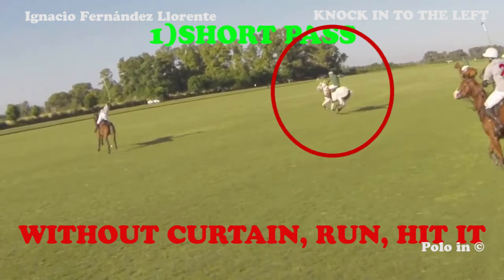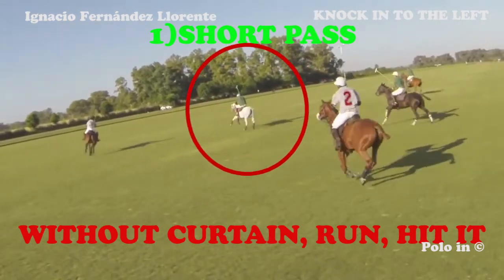In this first example, there's no curtain from the knocking-in team. The ball has to go very fast and the players have to gallop fast. Otherwise, they can be marked and the ball can be stolen from them.